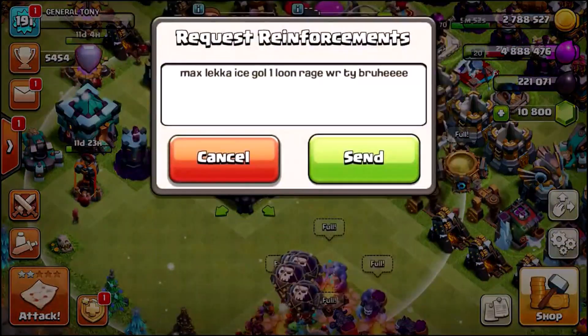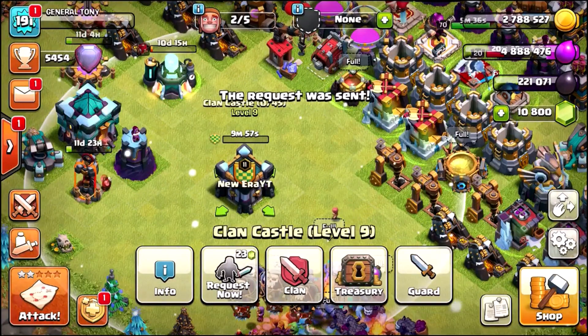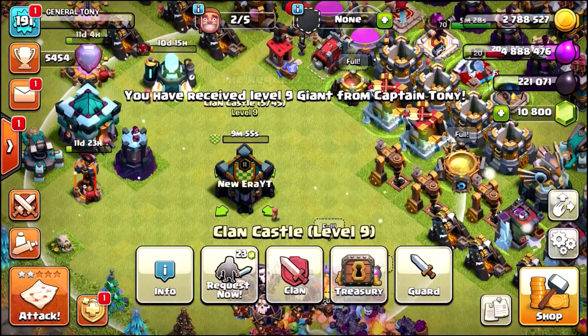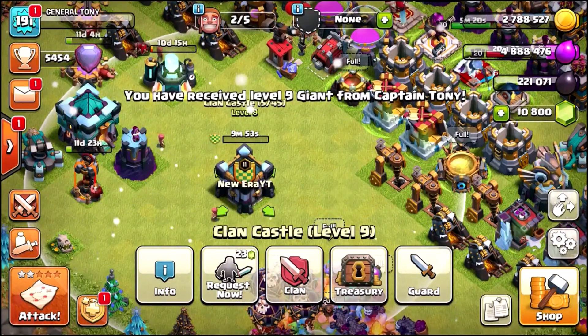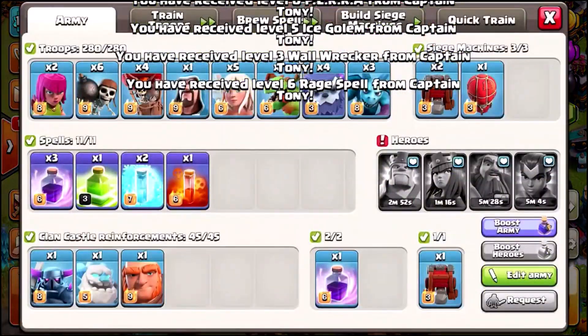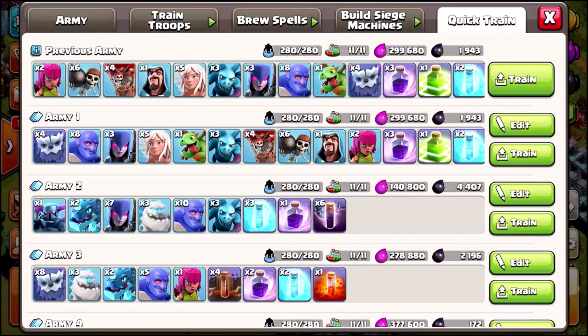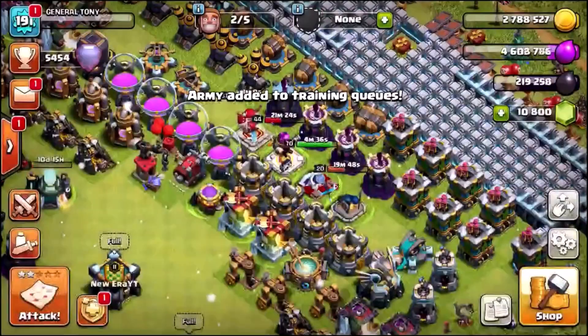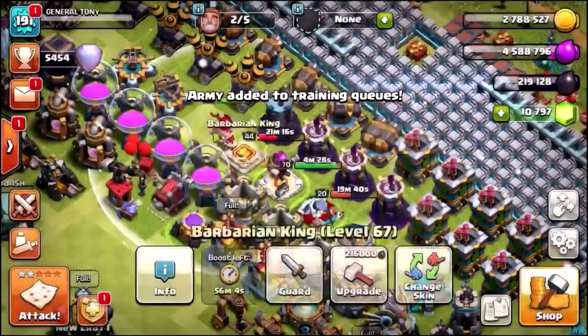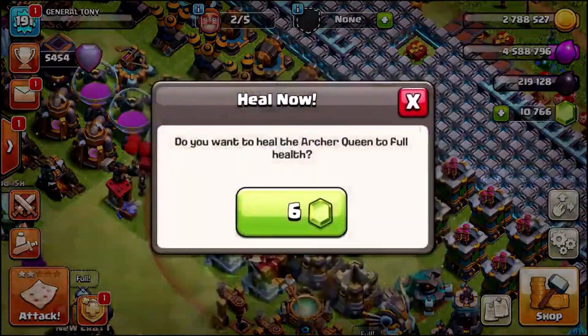Let's collect that bonus and add it to our collectors. Look at that — 10,800 gems, that looks pretty awesome. Let's request a Clan Castle and fill it. We're going to go with a single Giant Ice Golem, PEKKA, Wall Wrecker, and a Rage Spell. Let's do this — troops, spells — we just need to gem the heroes and quick train another army. 12 gems, 6 gems — we've got so many gems it doesn't even matter. We are rich.